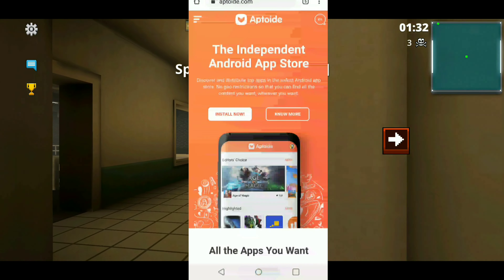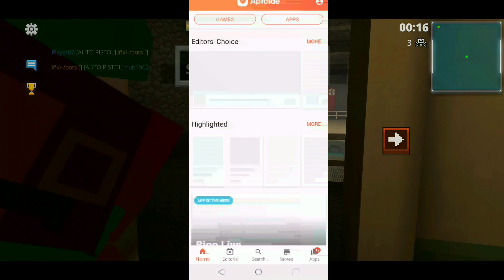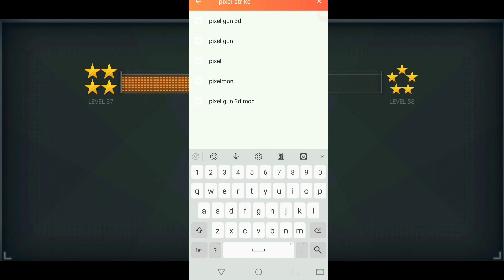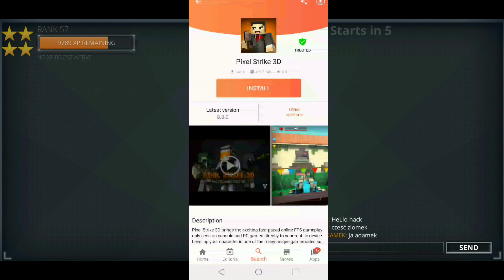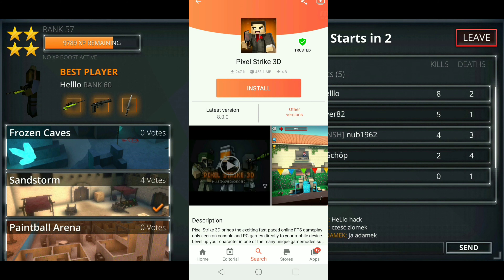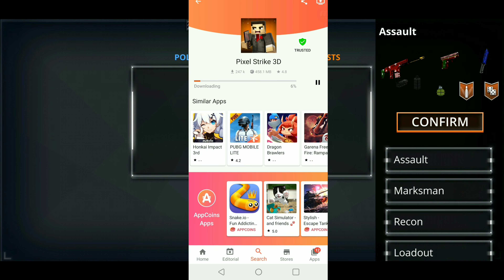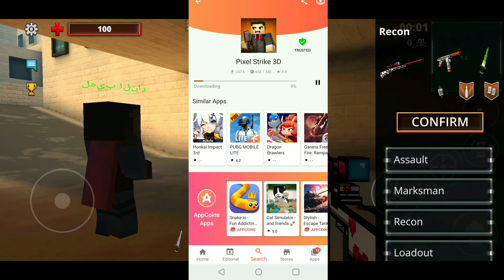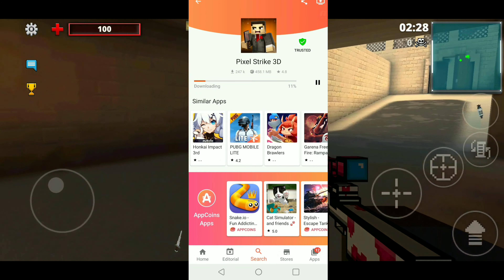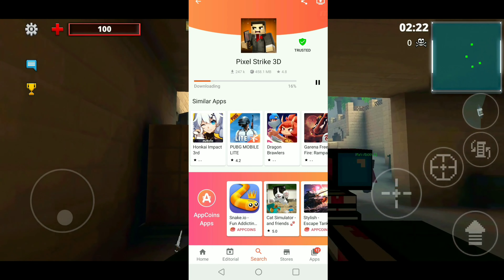Once you have that done, come over here to the actual Aptoide app, which is right here. When you're done with that, just search Pixel Strike 3D. Currently the version of Pixel Strike is the 8.0.0 update for Android devices — it has it right here, the most updated version. I'm sure they'll have 8.1.0 when that comes out. Just go ahead and click install and let it do its thing. It takes a little bit longer than the actual Play Store does, but this is the only option for actually getting the game. Hopefully the game will be back on the Play Store soon.